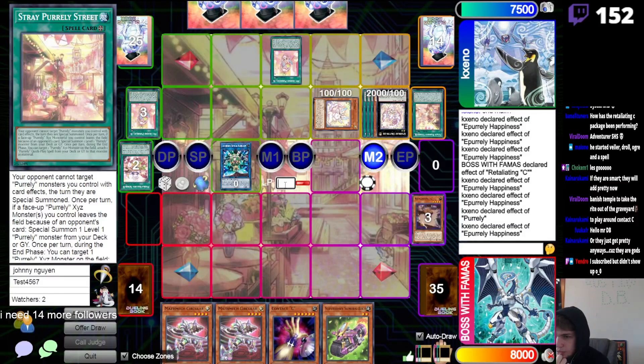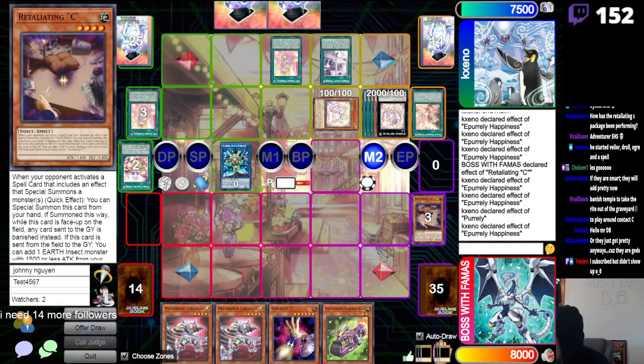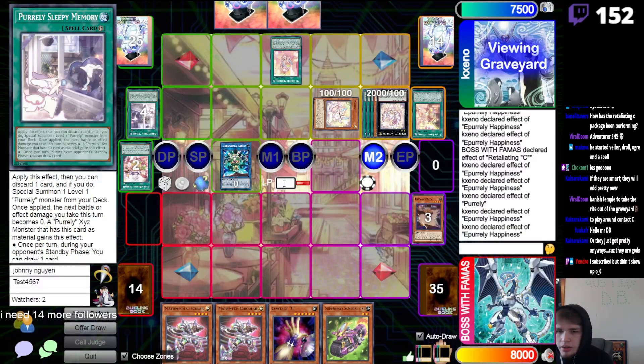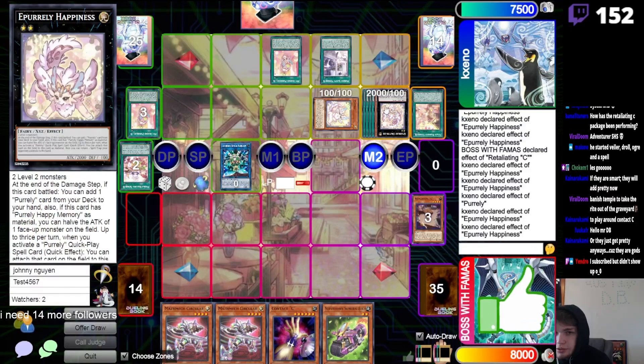It also depends what links they play — some people play four links while others play two. Thanks for the sub! Activate Sleepy, chain to equip — okay. Now they can't change the equip this time.